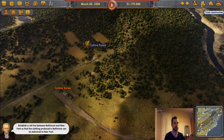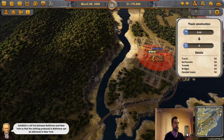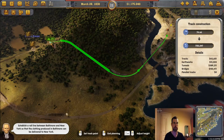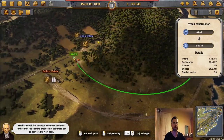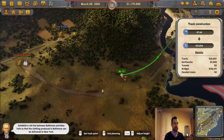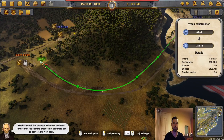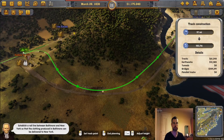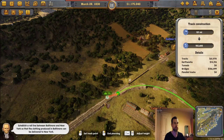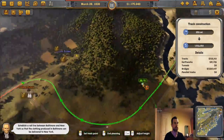Why can't I place track? There seems to be an error. Now we can place track. Oh, that is very expensive — let's see if we can get this cheaper. If we tail this line here, I think it will end up cheaper by not having to build a tunnel. That should work.